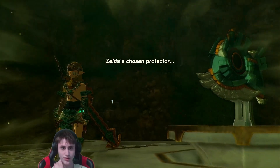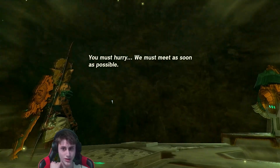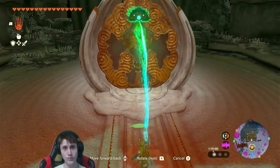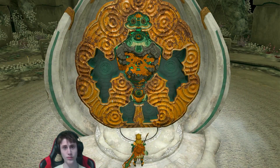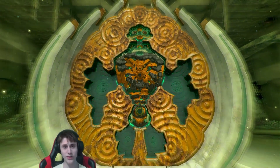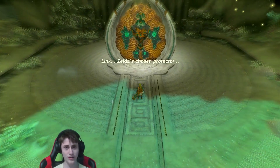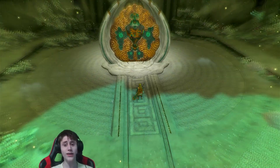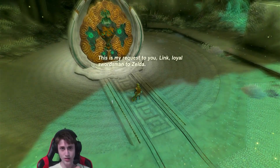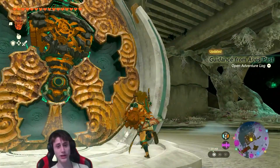Zelda's chosen protector, you must hurry — we must meet as soon as possible. I'm sorry, this elevator thing is really freaking slow. Oh, it kind of looked like Big Man for a second. Zelda's chosen protector — stop saying 'Zelda's chosen protector,' you could just call me Link. This is my request to you, Link, loyal swordsman to Zelda. Oh, you changed it up — not 'Zelda's chosen protector,' but 'loyal swordsman to Zelda.' Okay.